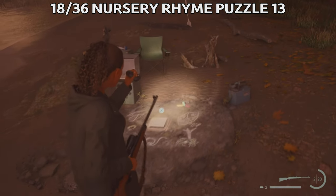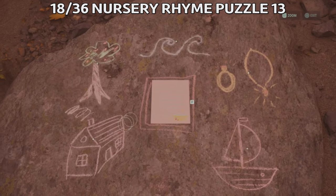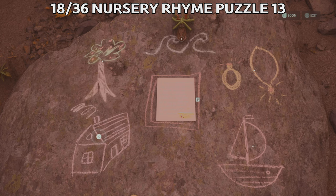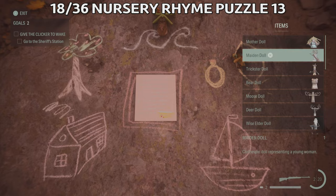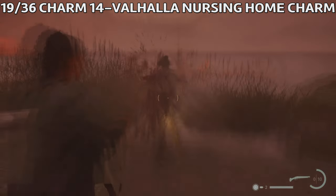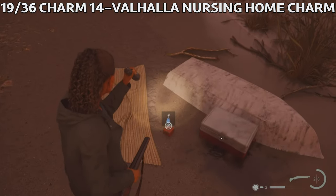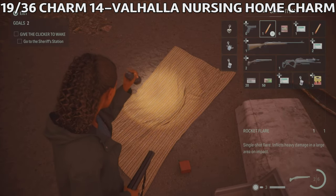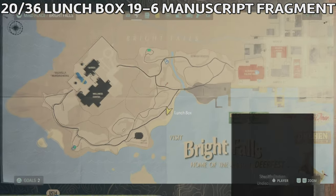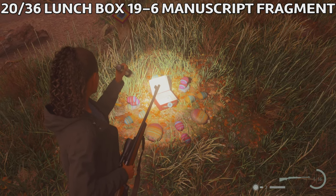The next collectible is nursery rhyme puzzle 13, on the beach east of the launch box. Place the monster doll on the wave, the child doll on the jewelry, and the mother doll on the boat. Don't forget to pick them up afterwards. This will get you another charm, but first do the puzzle, then you'll need to defeat two Taken divers. After defeating them, near the two Taken divers by the upturned boat, you're gonna find the Valhalla Nursing Home charm. There's also Launch Box 19 nearby, which gives six manuscript fragments amongst the trees right next to the beach.